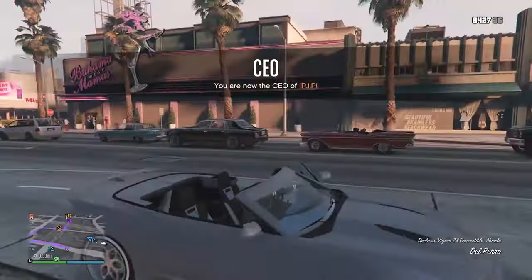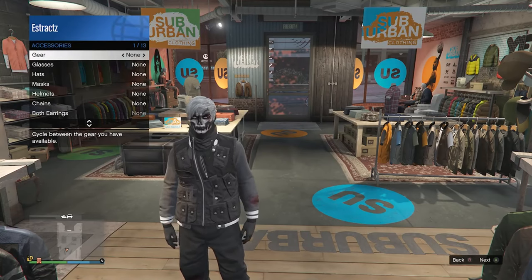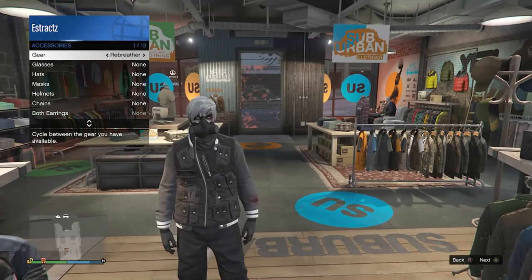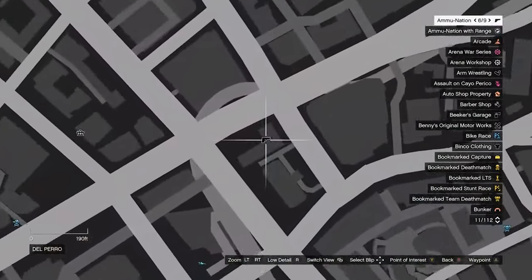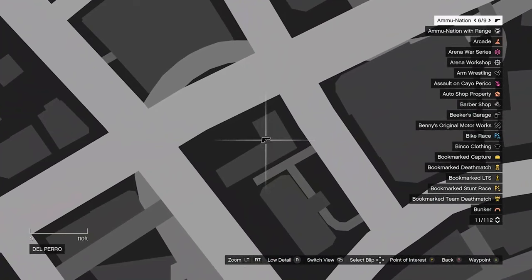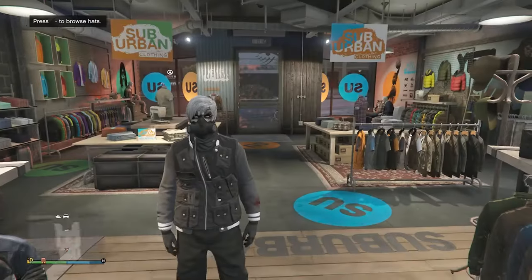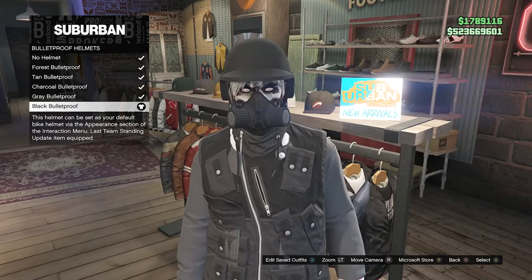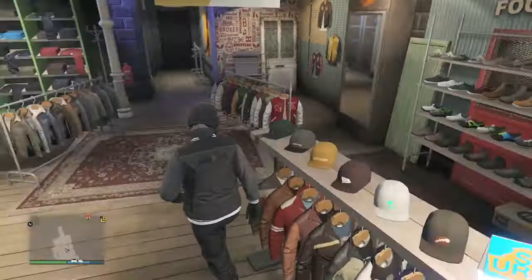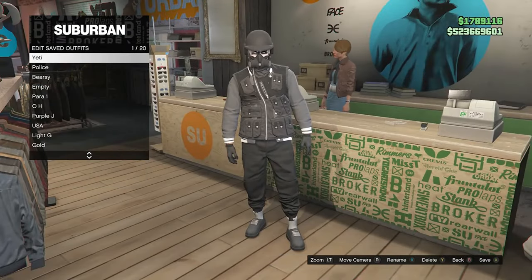Now we're going to get the head accessories. Before you go into hats, pull up your interaction menu, go to appearance, click on accessories, and on gear scroll one time to the right to equip the rebreather. If you don't have the rebreather, go to any gun store, head to the middle counter where it says gear — it will show earpieces, night vision goggles, and at the bottom the rebreather — and buy it. Once you have the rebreather equipped, go back to the clothing store, go to hats, scroll down to bulletproof helmets on slot 19, and equip the black bulletproof helmet.